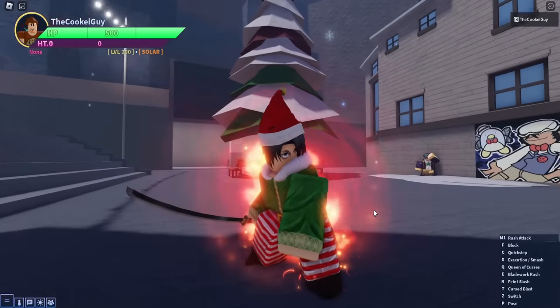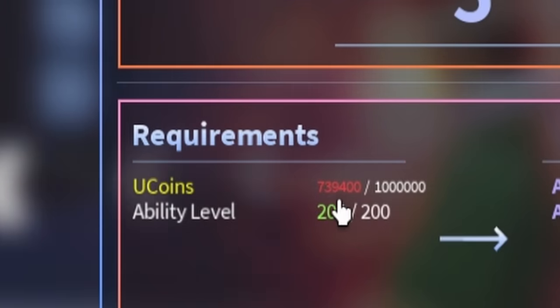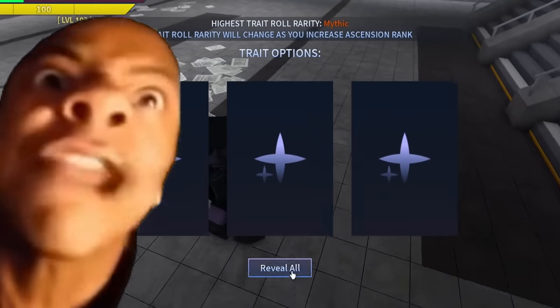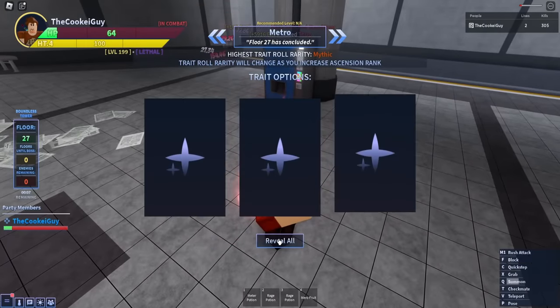Instead I farmed the legitimate way, but I did have to buy U coins with Robux for each ascension. Come on, give me a mythic, give me a mythic! That was my last level up.